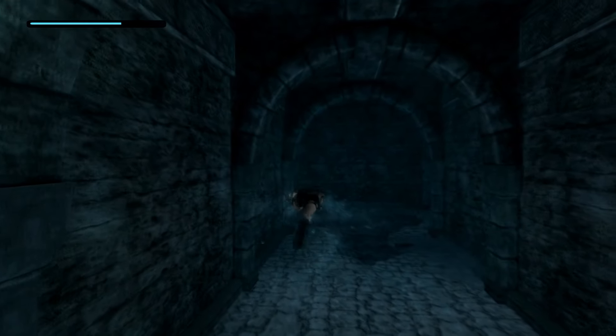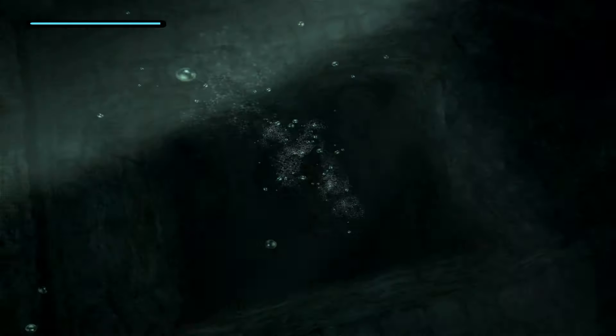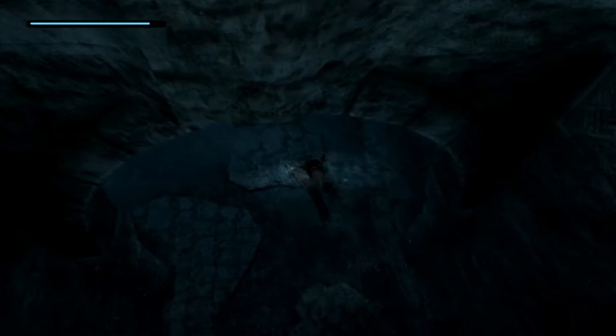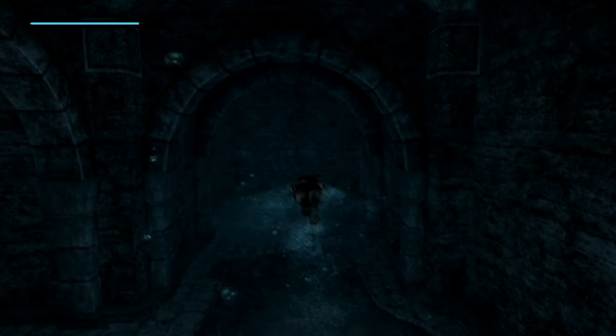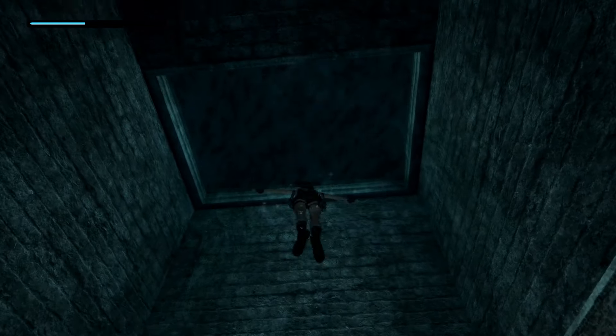Okay, now which way do I go? This way? Cool. Keep swimming. Do I go to the right? Oh, I see light. This isn't the way — it doesn't look like it anyway. Let's go this way, see what's over here. Anything up here? I hope. Yep, we're good.